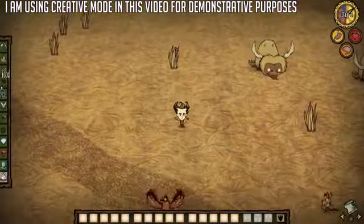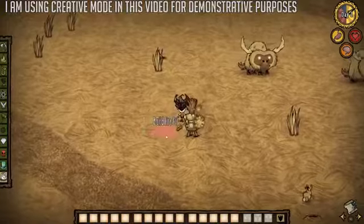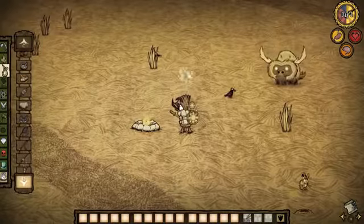Noobs are very focused on immediate survival. They'll find a spot they want to build a base — this may be at spawn, or next to a herd of beefalo for protection, or near the pig king. They then will set up their base as soon as they have the resources.